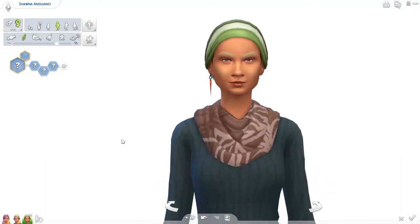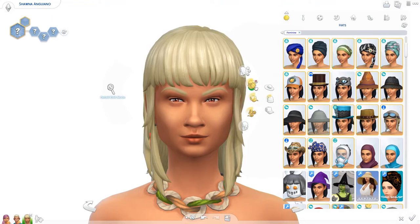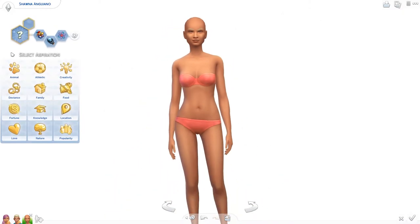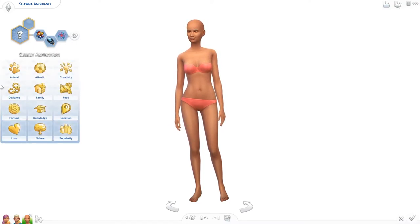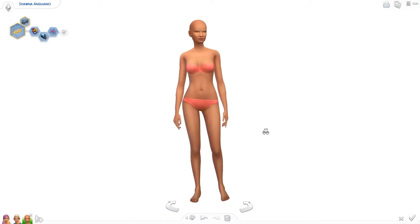Oh, she looks pretty! Let's get rid of all her clothes and everything. I can't say I'm a fan of this hairstyle, but sure. Let's randomize her traits — she's a genius, kleptomaniac, and a goofball. And her aspiration — oh interesting — public enemy! Okay, I'll give this sim a makeover and then in the end I will show you the results.